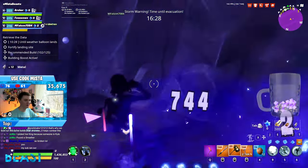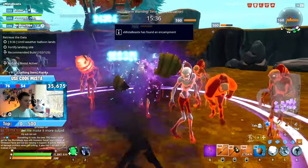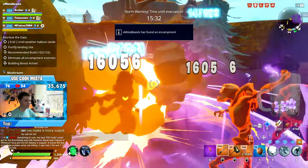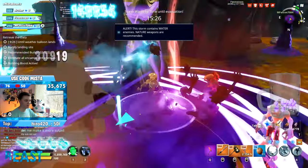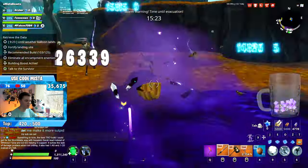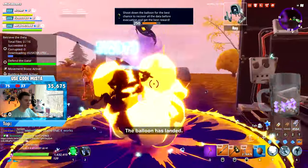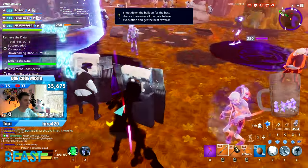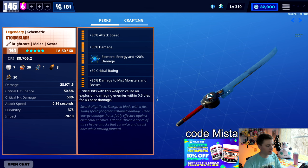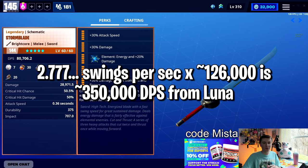Brightcore is very important because we're taking advantage of Paleo Luna — she adds 9% of your current health to your melee damage. My precise health varies with who's on my team, but typically with a Blast on the Past build tripling your health and a full team with high-level teammates, you're in the neighborhood of about 1.4 million or more health. That means Paleo Luna is adding more than 100,000 damage to every single swing, which means with Brightcore swinging 10% faster than Sunbeam, you're doing tens of thousands of extra damage per second. With a 0.36 swing speed, we're swinging roughly three times a second — about 400 to 500,000 DPS before we even get started.